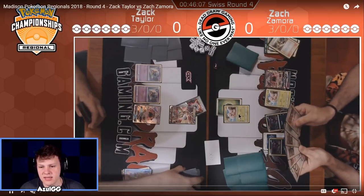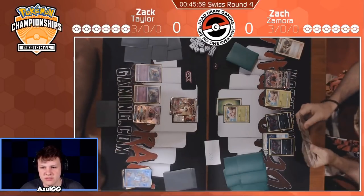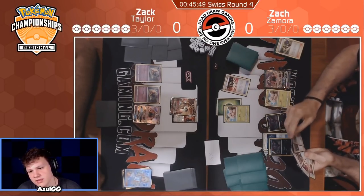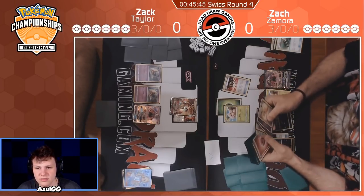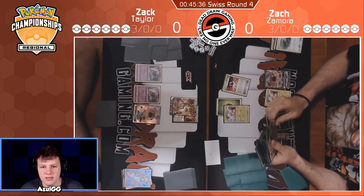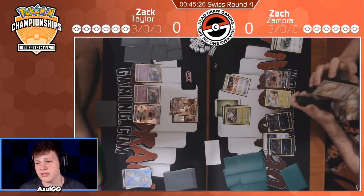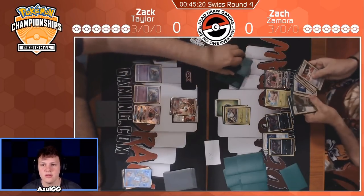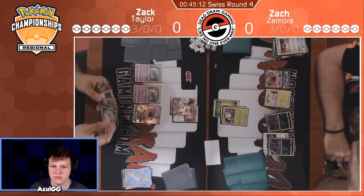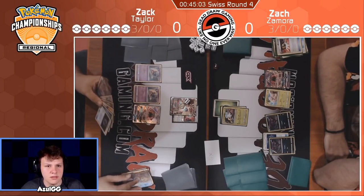So now there's only 2 energy in the discard pile, so he'd be hitting the active for 60. I think this Choice Band should have been on the active Egg, just to try and make it easier to set up a 2-shot on the Ultra Necrozma, because he can't one-shot it. I think their main strategy would be to streamline Eggs. He's counting energy right now — he would be swinging for 60. He has two Ultra Balls, so he could Ultra Ball for Egg this turn, and then Ultra Ball for Lele next turn. He's going for the Egg — a little Executor — but he's only going to be hitting for 60 damage, could be hitting for 90. The Choice Band definitely should have been on the active.